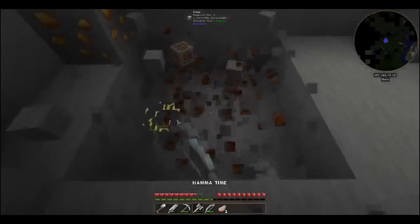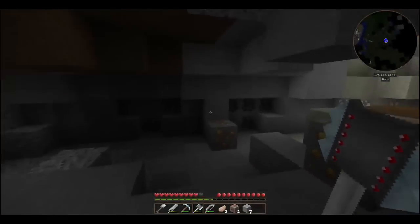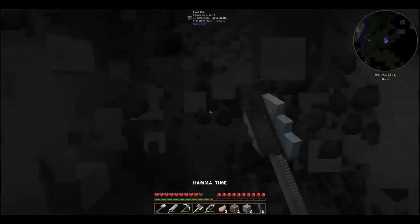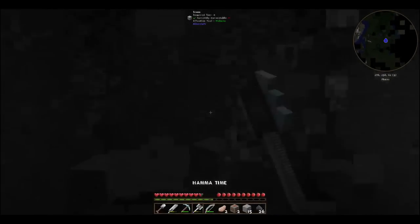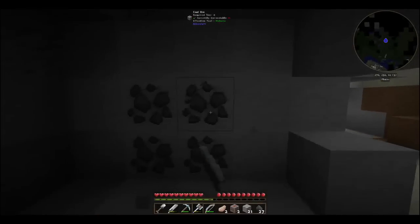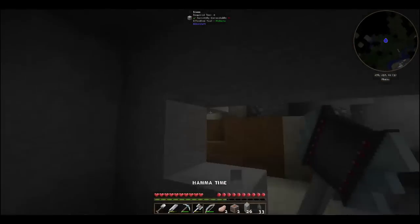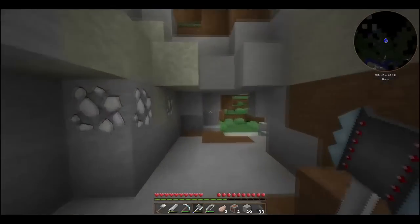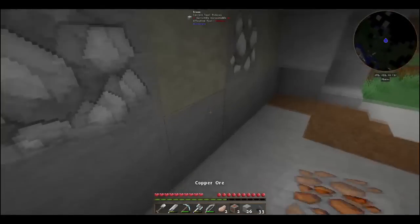I've already covered this — it's the hammer. It covers a huge area of mining, so I can mine super quick. We get a three by three radius when we hit it, and now we have 26 cobblestone. Screw diorite, get out of here, and let's dig ourselves out a little bit.